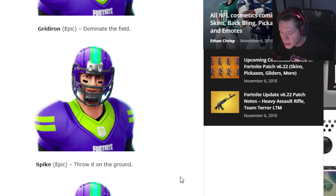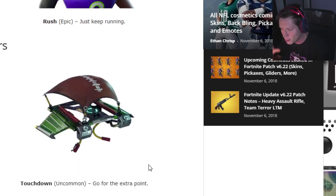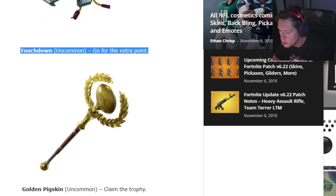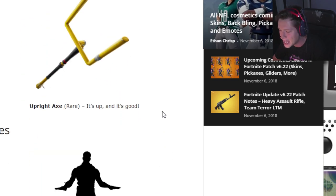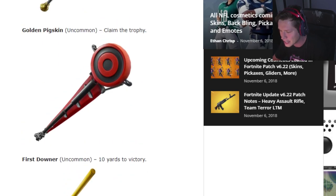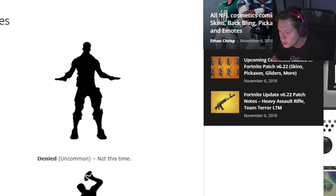You can also change your number, so you buy one epic skin and you're going to have literally like 33 or 34 skins in one — which is pretty cool. We've also got some new accessories: we've got the Touchdown glider with a pigskin on it, the Golden Pigskin pickaxe which looks pretty sick, the First Downer pickaxe, and the Upright pickaxe. All three look really good; I think the down sign is going to be the best one.